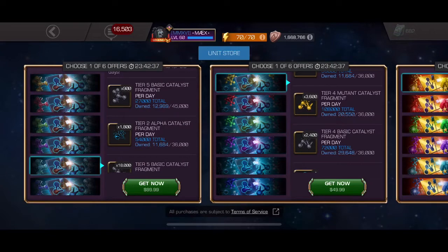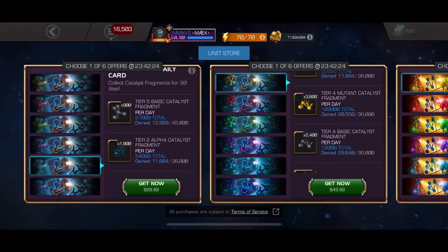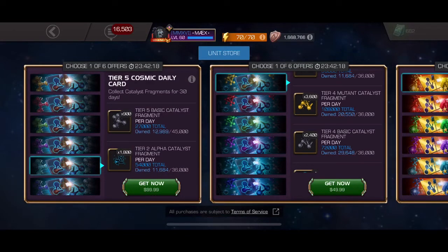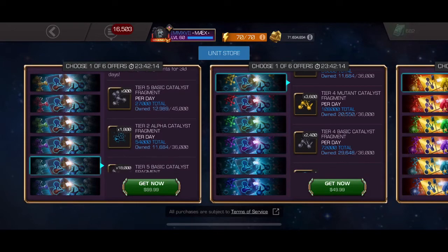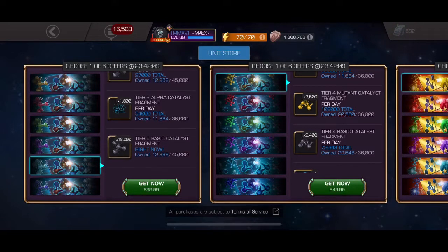So that's 54,000 total t2 alpha fragments. It takes 36,000 to form one, so 54,000 should come out to about one and a half t2 alphas. This is my personal opinion when it comes to my account — I don't care for the t5 basics, so that 900 a day is not important for me. It might be for you though if you need it. The t2 alphas are what I'm looking at the most.